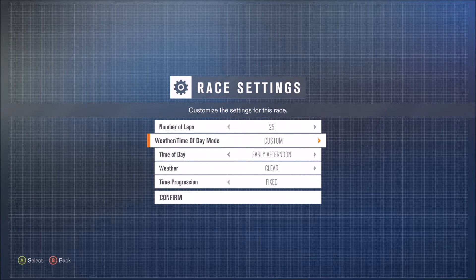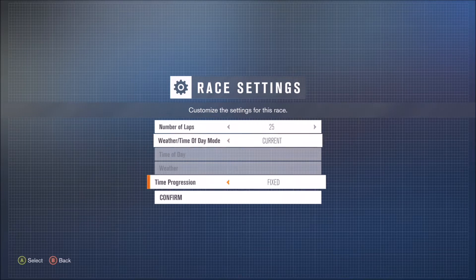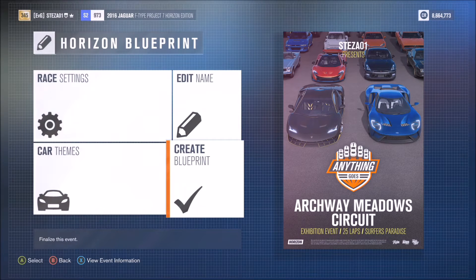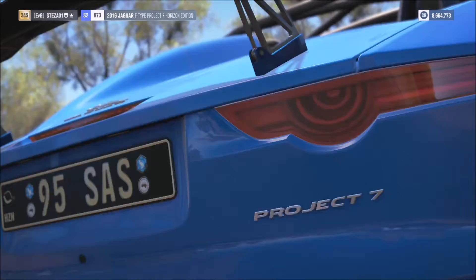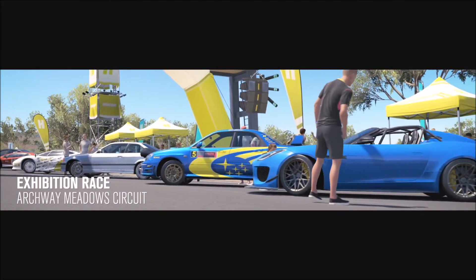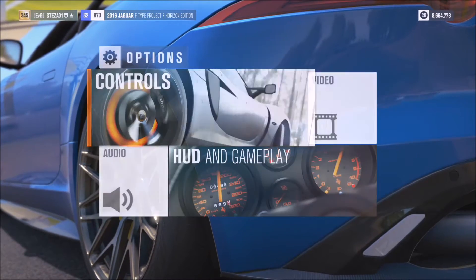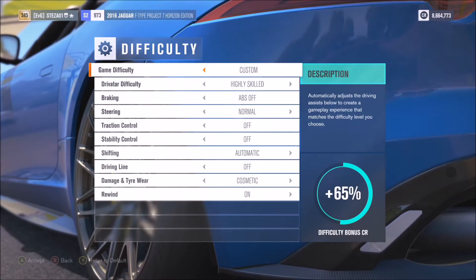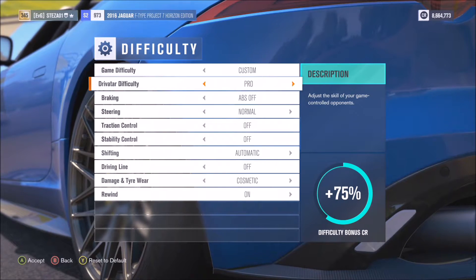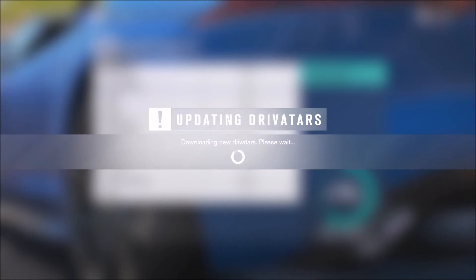Go into race settings and change the number of laps to 25, as the achievement requires. Then go down to time progression — it doesn't matter what time of day you start with, whether it's morning or night, just make sure time progression is set to rolling. Confirm it. To unlock the achievement, apart from completing the 25 lap race, you also need to change the driver tire difficulty to pro driver tires. When you get to the first menu before the race, go to difficulty in the bottom left and change the driver tire difficulty to pro. There's one above it called unbeatable — you don't want that or you won't get the achievement. Select pro, accept it, and then do the race.